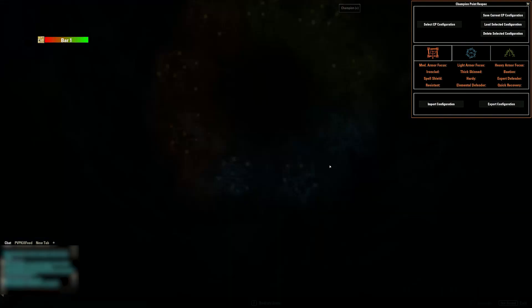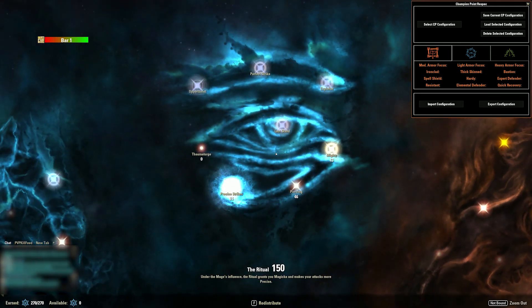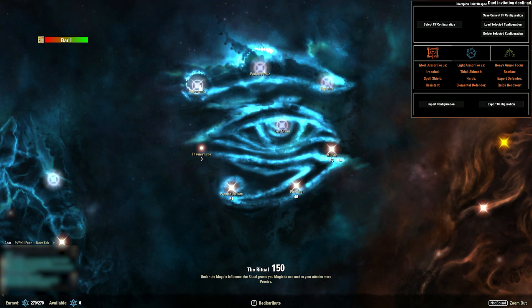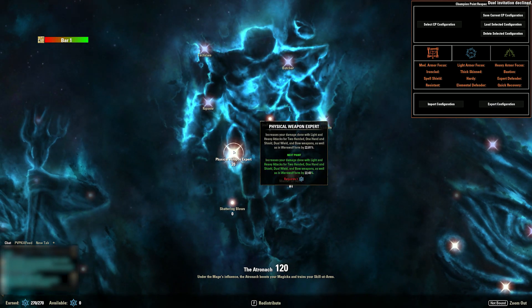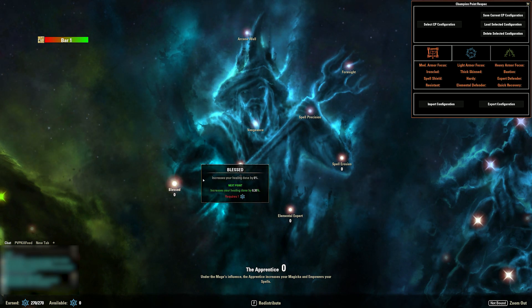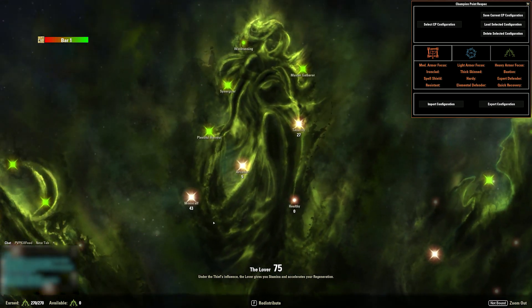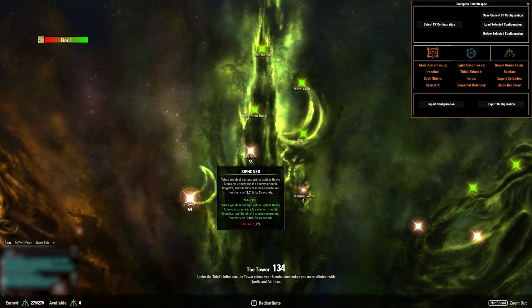You can look through my CPs as well — they aren't very optimized yet, I'll optimize them later; this is just what I run for the tests. So: 61 into precise strikes, 46 piercing, 43 mighty, 81 into master at arms. You can probably go more into physical weapon expert. None into blast because you don't really need it — if you really struggle to heal up, go with blast, whatever. 61 into tumbling, 43 into mooncalf, 5 arcanist, 27 into tenacity, 56 warlord, 14 sprinter.